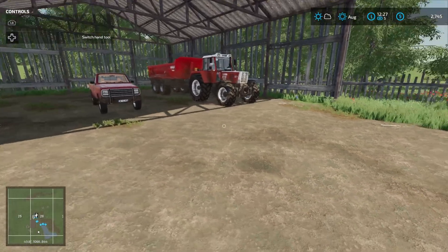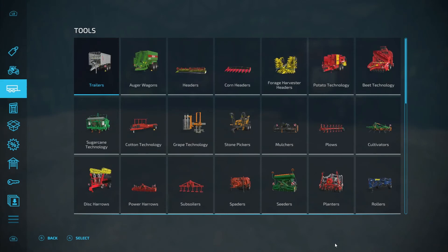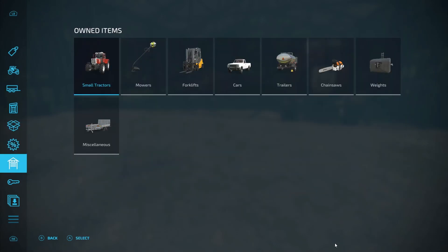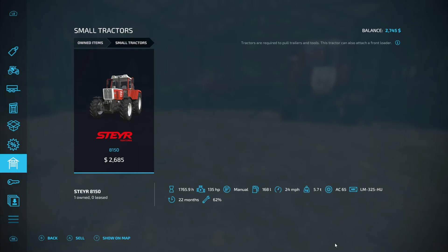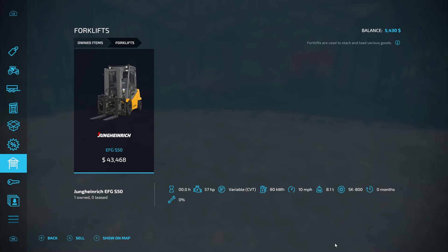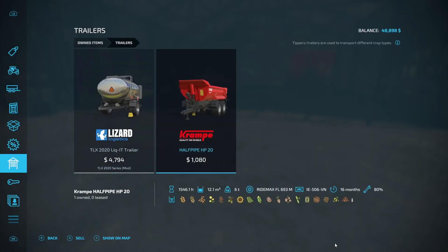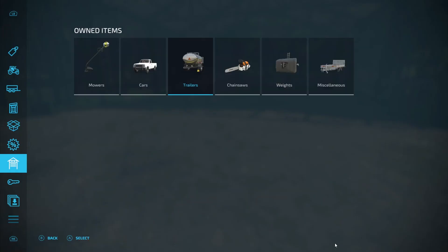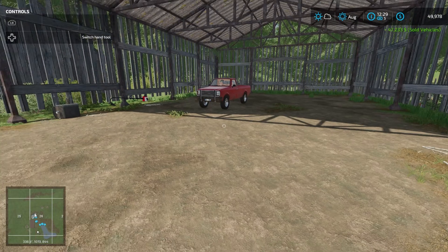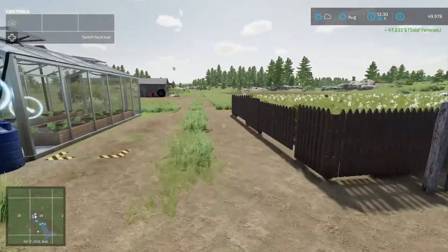I'm actually going to sell this tractor because I think I'm going to go for something a little smaller. I'll sell the tractor, we don't need that. Also I'm going to sell the forklift because I think I'm going to get a tractor that can have forks. We don't need this trailer either. So now we're up to 50 grand.